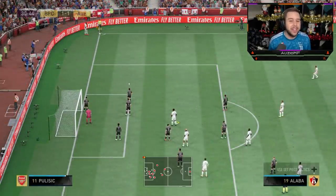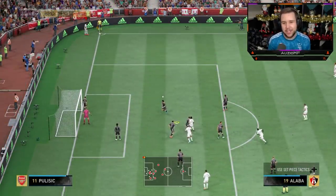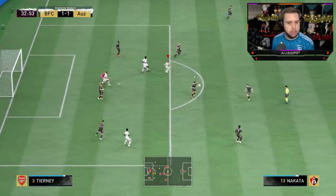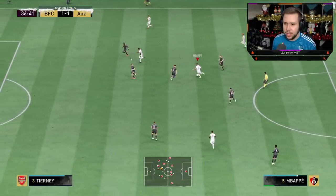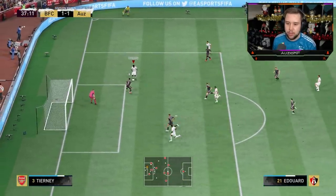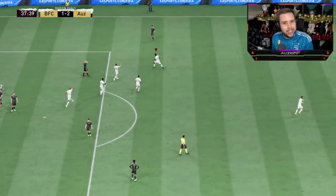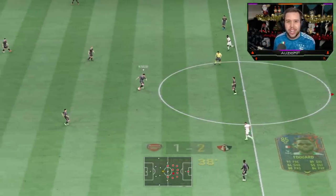Mbappé didn't really go for the cutback in time — I needed him to go a little bit earlier. Fake shot — that's a beautiful fake shot from the cutter, and this guy's left me wide open. Is that Ramsdale? What a save. Can I get a quick one-two? There's a little gap there — that is such a good pass. Wait for him to come towards me, nice defense. Can I get the shot though? We obviously needed to go back a little bit just to get more space, but we've done really well to create the angle.